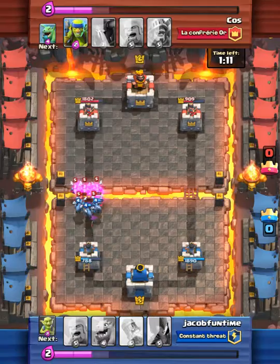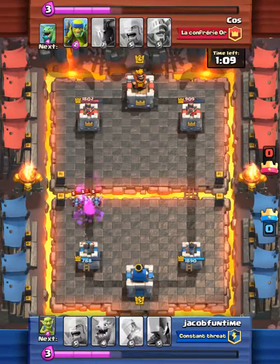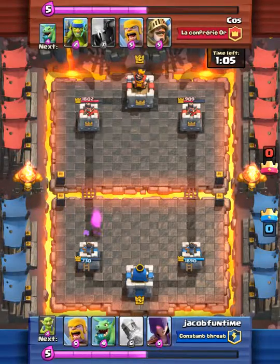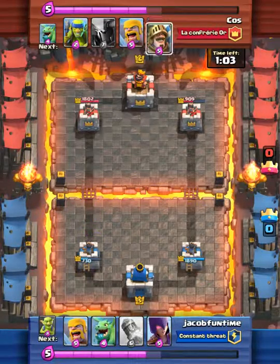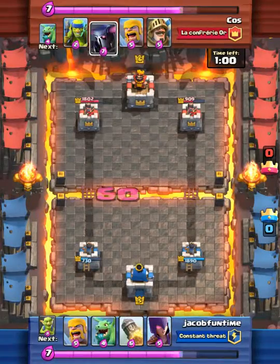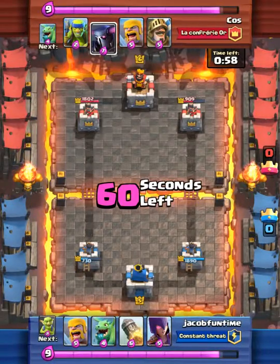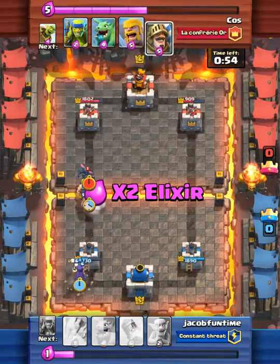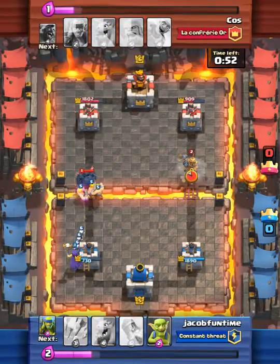I drop it in the middle of the tower so it can get blown off. Level 5 are better than level 4s. He gets one health off of our bottom left tower. Now he has his prince up and his mini P.E.K.K.A. — he doesn't know which one to choose. He's going to choose his mini P.E.K.K.A., and then also do his prince.